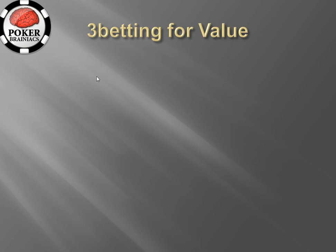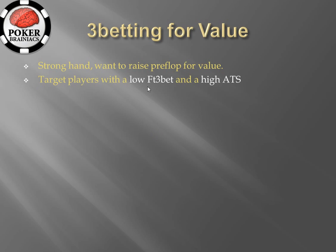Let's consider 3-betting for value. It's a pretty simple concept — we have a strong hand and we want to raise it up pre-flop for value. We need to target players with a low fold to 3-bet and a high attempt to steal (ATS). A low fold to 3-bet means they are going to continue with a wide amount of the hands they open raised, and a high ATS means that opening range is going to be quite wide. Combined, the player opens wide and then continues to a 3-bet with a big part of this range.